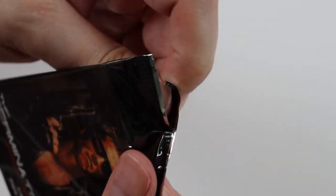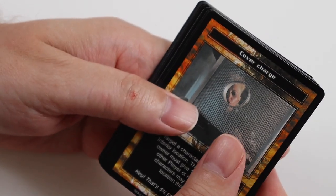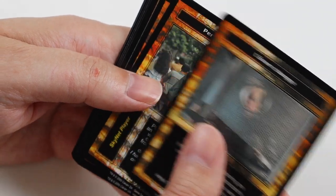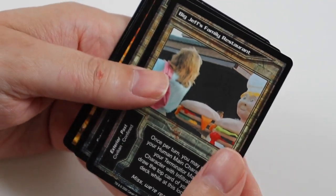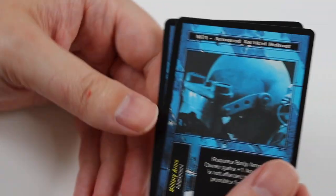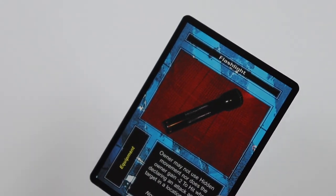I don't mind getting swaps. Obviously I want as many unique cards as possible, but swaps will go on eBay and I'll get some money back for what I've paid out. So this pack we get Cover Charge, Perfect Disguise, Coordinated Fire, and When in Doubt. Uncommons are Big Jeff's Family Restaurant, Orbital Control Centre, and Blending Inn. Rare Card is another swap: M71 Armour Tactical Helmet. And Flashlight is Common.